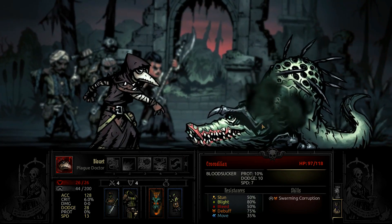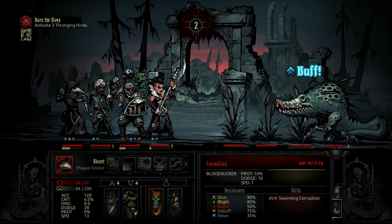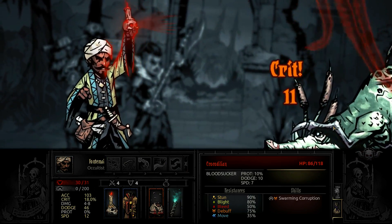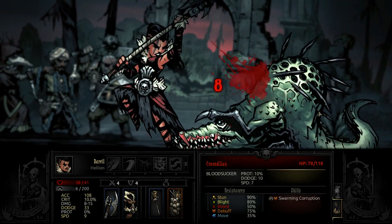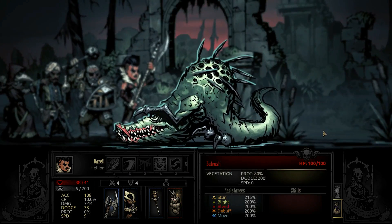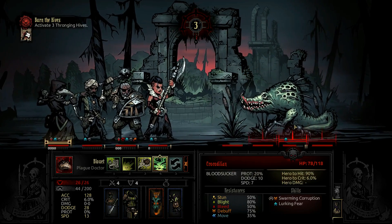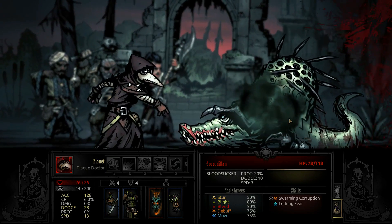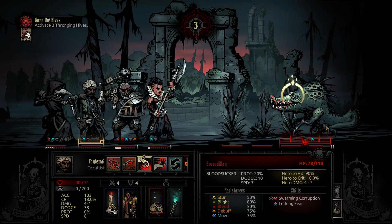Go ahead and stun again, then iron swan - no big deal. It's a blood sucker so it's not eldritch like I was hoping. Can't have everything be eldritch. Lurking fear - it's like hiding, it gets a buff to damage and protection. But it's lost its stun resistance, so we're definitely going to keep stunning it. If we can stun it every round that's freaking awesome.